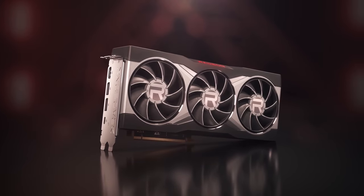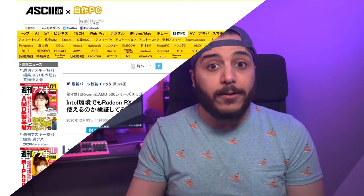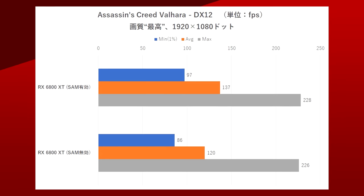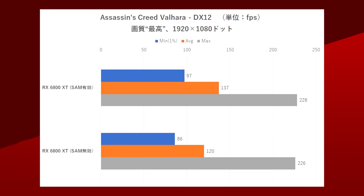Only AMD 6000 series of GPUs currently support the feature, with Nvidia still working on their version, but the Intel/AMD combo is pretty good. ASCII.JP tested it in four games, and the results varied from game to game. In Assassin's Creed Valhalla at 1080p, 1% lows saw a 13% increase, and about 14% in average frame rate.